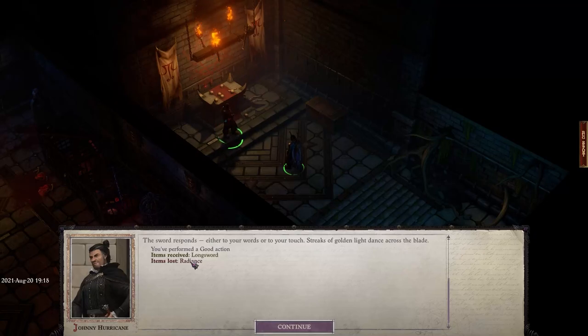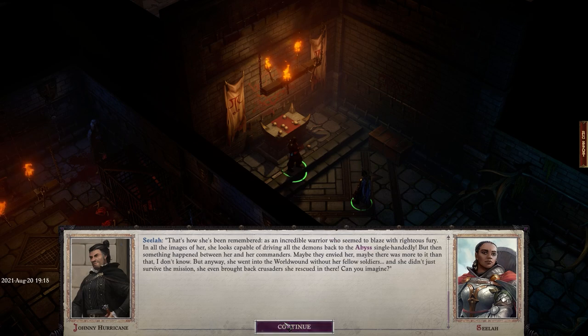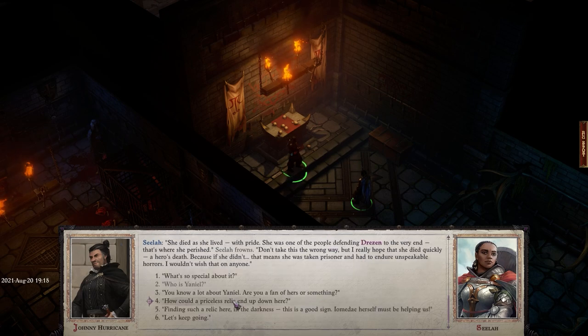Hello everyone, Johnny Hurricane here from GamersHeroes.com, and today we'll be going over how to complete the rune puzzle in the Shield Maze. You've probably seen the four different colored little runes. Basically you've got to click them in a certain order and it opens up a secret door in Pathfinder: Wrath of the Righteous. Let's get started.